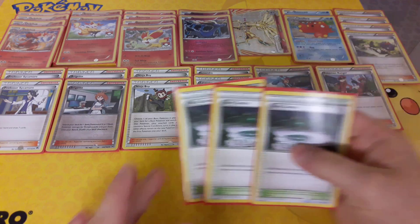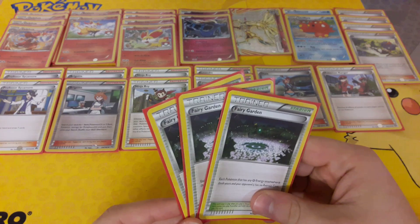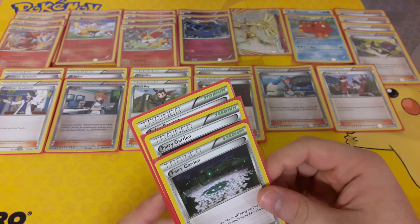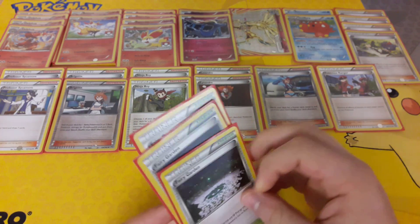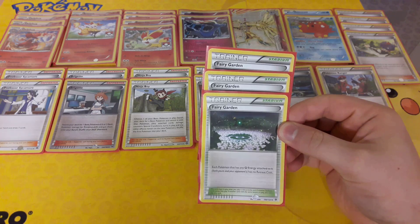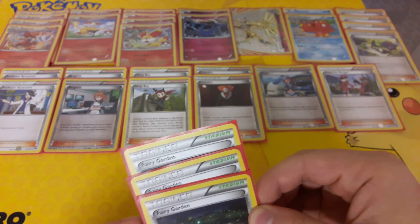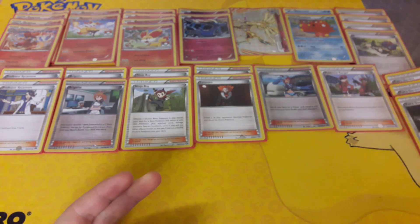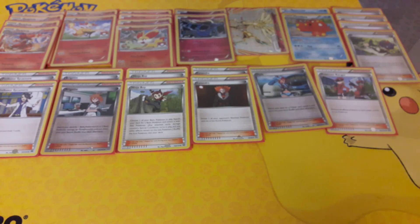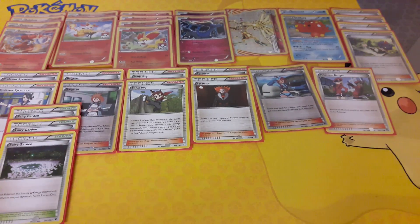Next up we have 3 Fairy Garden. I wanted to run 4 to make it more consistent and win the Stadium war, but I couldn't find the space for the 4th. Fairy Garden means each Pokemon with a Fairy Energy attached has no Retreat cost — both yours and your opponent's. Bear in mind it works both ways, so you could potentially help your opponent if they also run Fairy Energy.